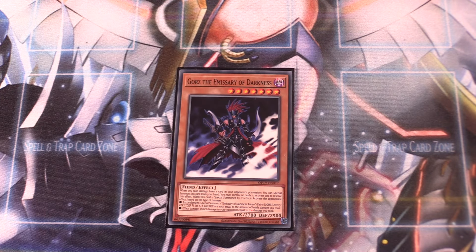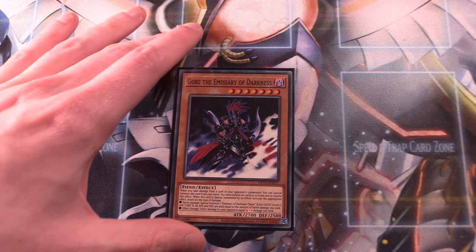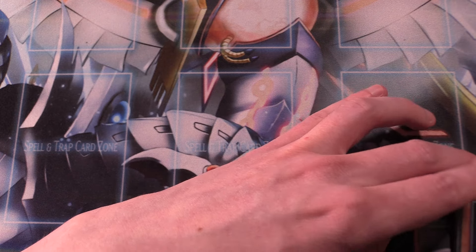One copy of Gorz the Emissary of Darkness. Gorz is absolutely insane — I've seen some builds not run it or use it as a side deck option, but I find Gorz really good at getting out of tight situations. If you control no cards and you take battle damage, you can special summon Gorz. Gorz also special summons a token with attack and defense equal to the damage you took, giving you two bodies on the field right away. Gorz itself has 2,700 attack and 2,500 defense, making it an absolute beast for your opponent to get around.